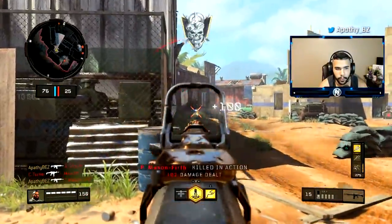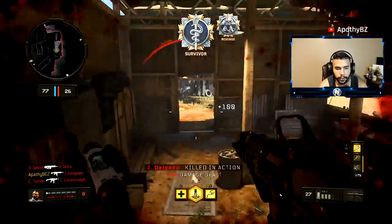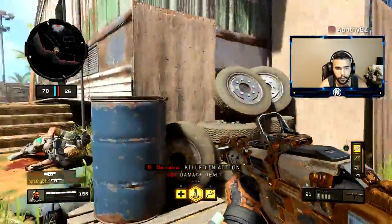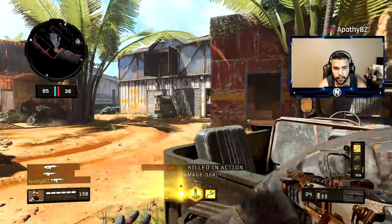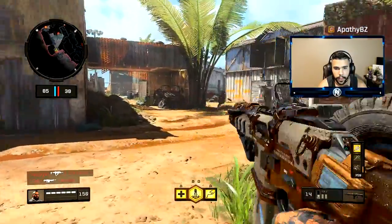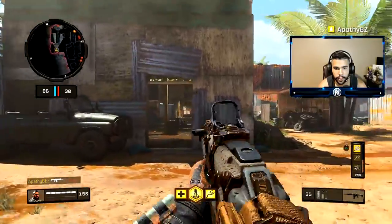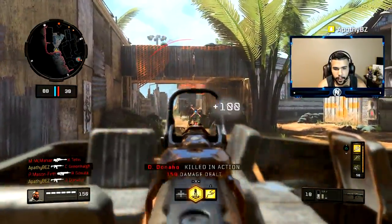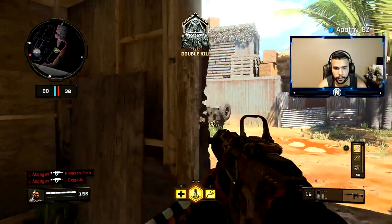Now for a big tip — angles, specifically off-angles. This is something extremely important, and it was very important in World War 2 as well. The guns in this game don't really recoil much, it's pretty easy to shoot straight and kill people off head glitches. You really want to play off-angles so you're not prone to that. If you just sit at a standard spot and someone comes around the corner, they can easily snap on you.